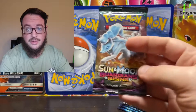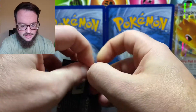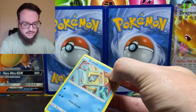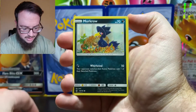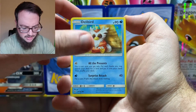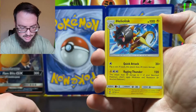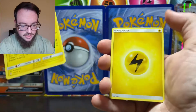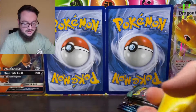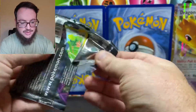Starting off with Guardians Rising. I'm not really sure what's in this set — I haven't looked into it too heavily. We're just gonna go straight into them to keep the video time down a little bit. Sandalit, Rockruff, Delphox I guess, Lampent, Luvdisc — wait, I'm getting ahead of myself, I'm used to doing the trick. We got a non-holo Ray there.